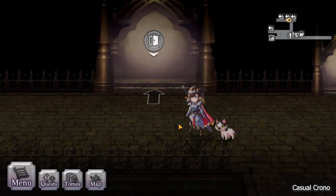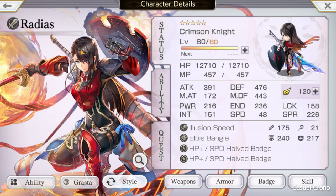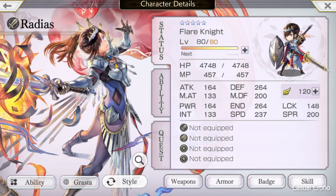Hey guys, Casual Chrono here. As part of my character development series, I had a few requests for Radius AS, so that is who we're going to cover today. If you pull Radius Normal style, you can sidegrade her to her AS style. Her AS style, Flare Knight, is probably one of the best, if not arguably the best, tank in the game currently as of March 2024, and I'm going to show you why.